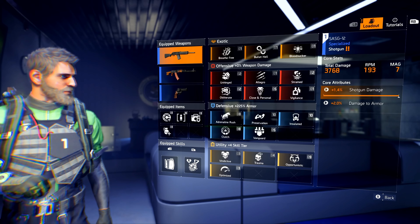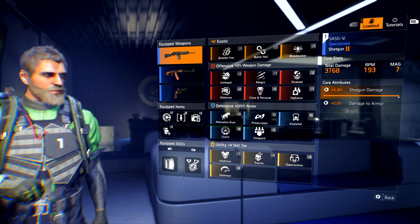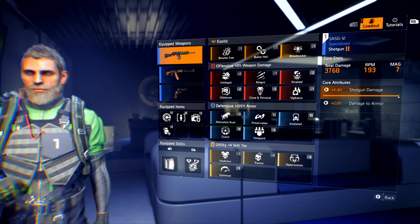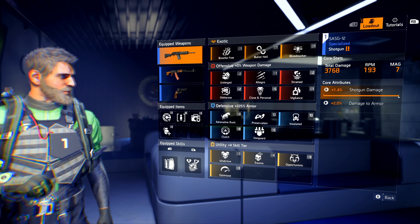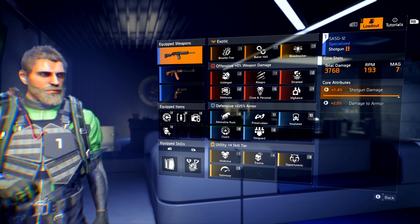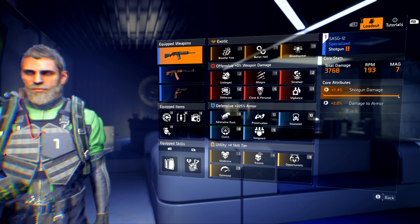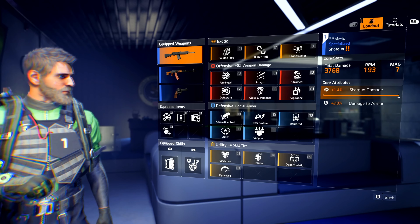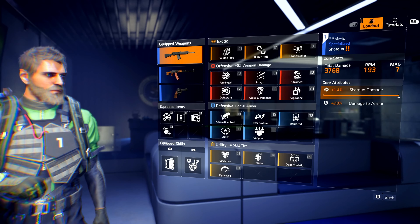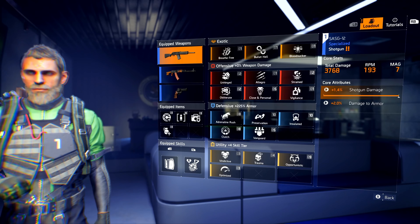Starting off with the weapons — there is a method to my madness. With the SASG-12, in my opinion this is the best shotgun in Descent. The reason being is it has a high RPM, decent damage, and it is a magazine-fed shotgun so the reloads are really fast. Not only that, but shotguns in Descent come with damage to armor, which is multiplicative.